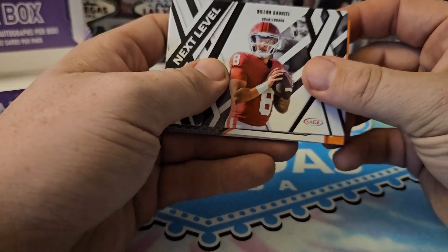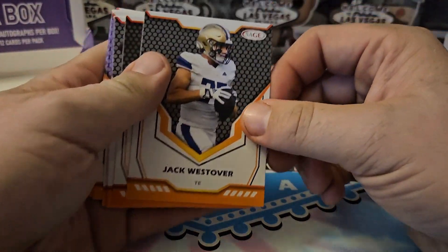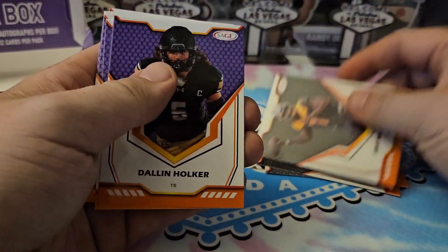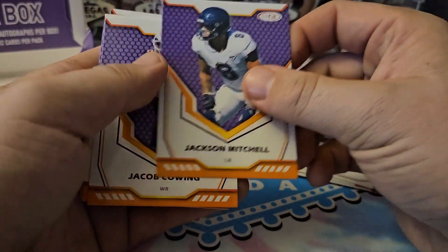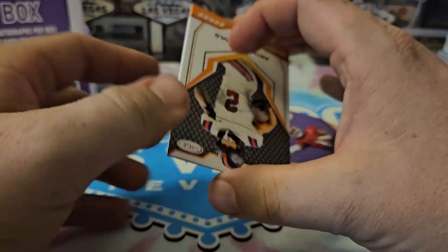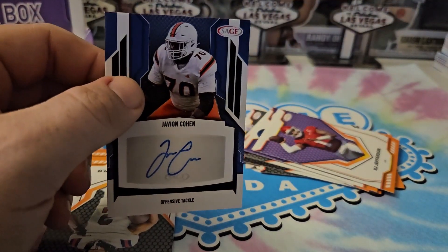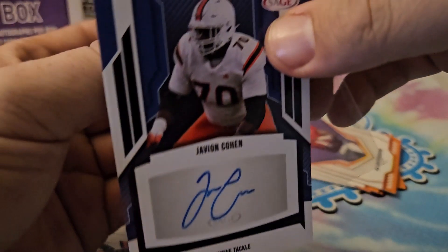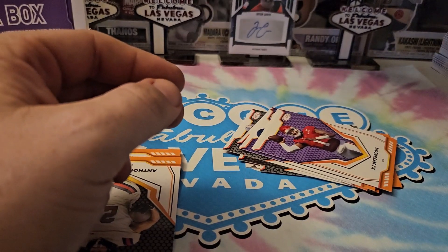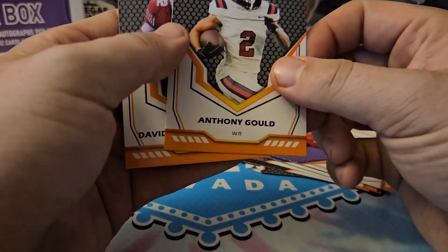Pack one: we got Dylan Gabriel, Deron Arnold — I actually like how these look, better than other years — Jack Westover, Raheem Sanders, Joe Milton the Third, Dallin Holker, Jackson Mitchell, Jacob Cowing, KJ Jefferson. And our first auto goes to Javion Cohen! Let's go ahead and put him in a sleeve. Javion Cohen — not bad. First auto, one down, three to go.